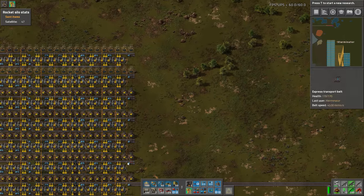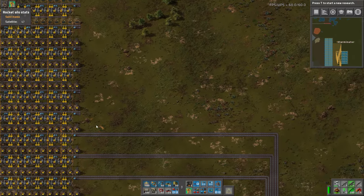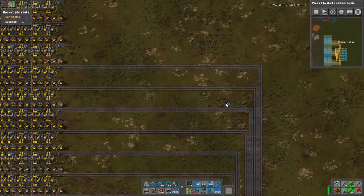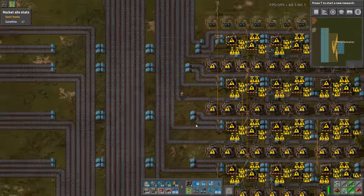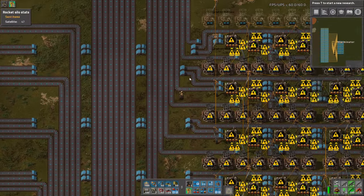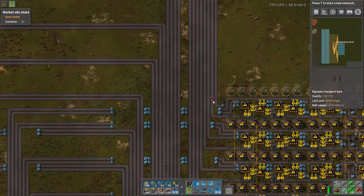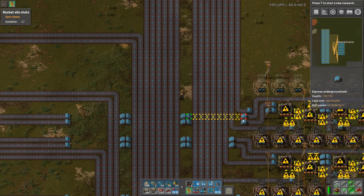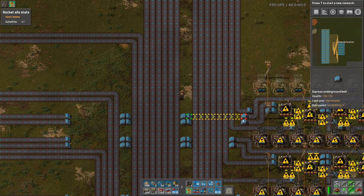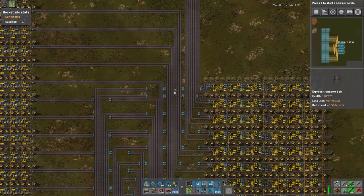These smelters here are the remaining copper smelters for the main bus. These come down and I have them in sets of eight. What we had to do - what I was talking about - is we had to do these little squigglies here and here to actually fit things in, but everything routes where it needs to mostly, which is fantastic. I thought I made a mistake but I actually didn't - the squigglies are just confusing me.